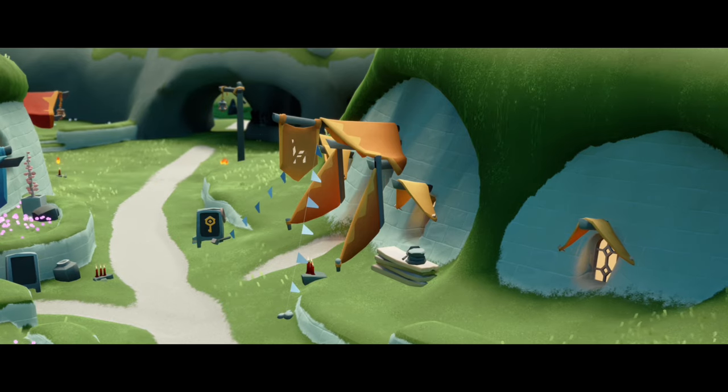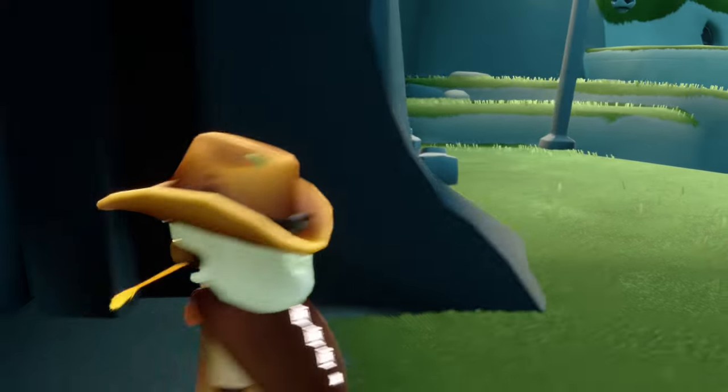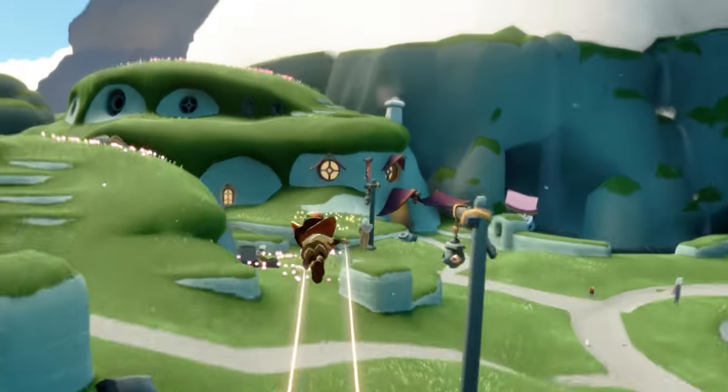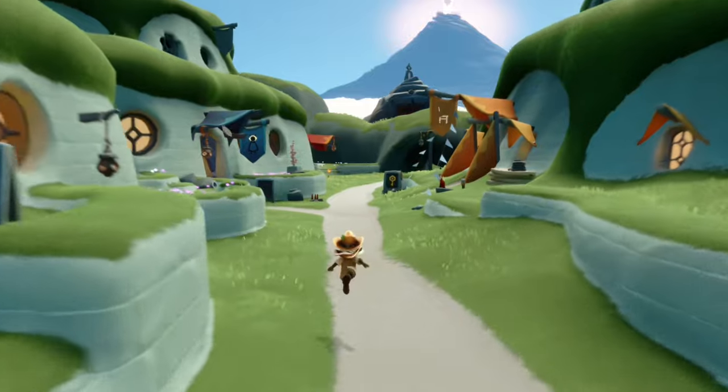I believe with our second quest that is when we get the key to our house, so we should have it really soon — I think it's only one week away, so a little bit of patience is required. But in the meantime we do get a pretty cool shared space where we can try out every furniture item from the shop.